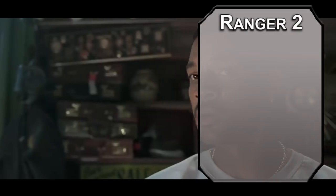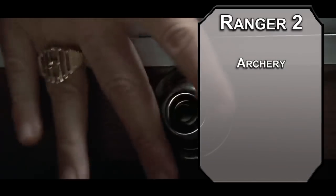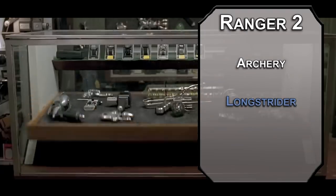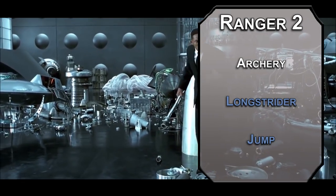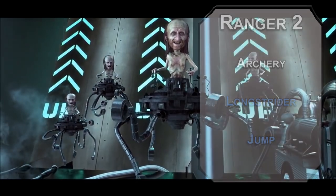Second-level Rangers get a Fighting Style — Archery will help with ranged weapons, giving you +2 to hit on ranged attacks. Runaway aliens tend to run away, go figure. You can also grab spells: Longstrider gives you an extra 10 feet of movement per round, and Jump triples your jump distance. These both last a minute and don't require concentration, so put them together for superior mobility.